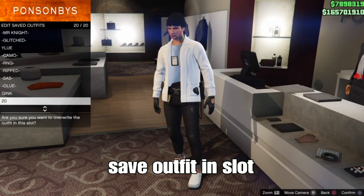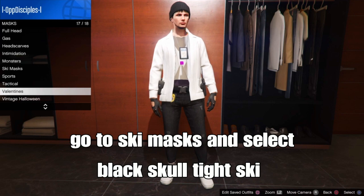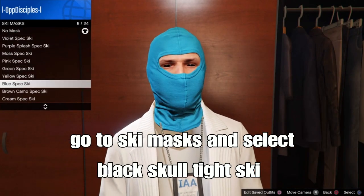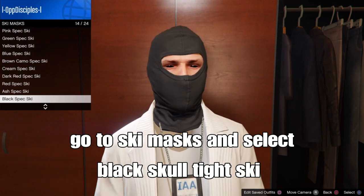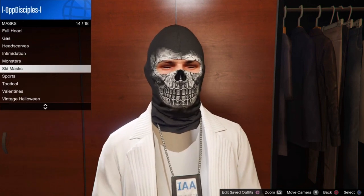Head to the mask store and add a mask. Go down to ski masks and select the black skull-type ski mask. From there, if you want, head to the telescope spot at your apartment or anywhere with a telescope.